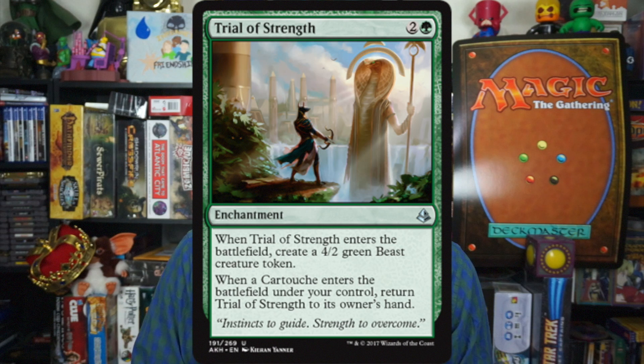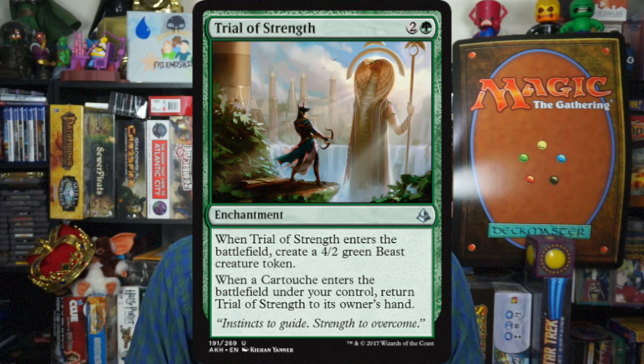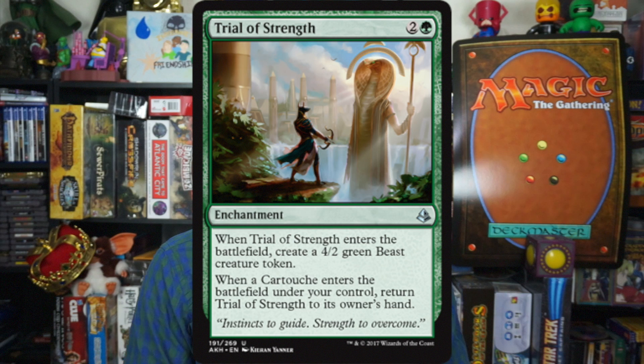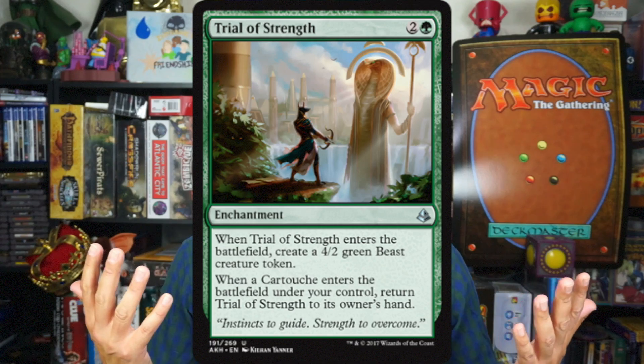Number 10: Trial of Strength. This is two and a green for an enchantment. When it enters the battlefield, create a 4-2 green beast creature token. When a cartouche enters the battlefield under your control, return Trial of Strength to its owner's hand. So three mana for a 4-2 token — that's fine.